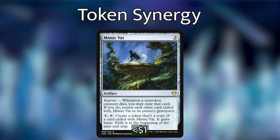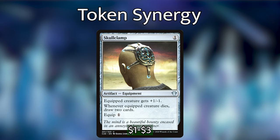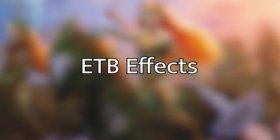Next up we have Mimic Vat, which doesn't make a ton of tokens on its own, but throughout the game there will be board wipes and we can steal spicy creatures from opponents — or maybe exile our own Avenger of Zendikar underneath it when it dies, and then make an Avenger every turn, which is nuts. We're also playing Skullclamp, included in the token synergy area because for all of our little 1/1 tokens, Skullclamp basically becomes draw two cards for one mana. It's a basic auto-include in any token-making deck.